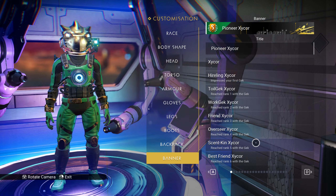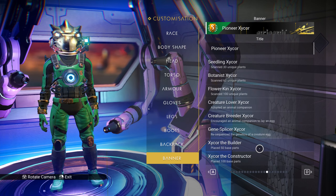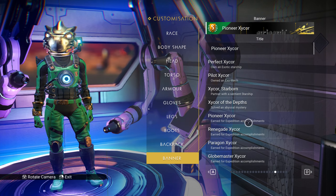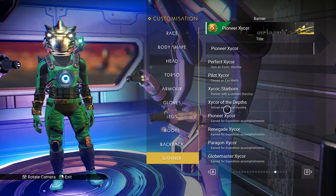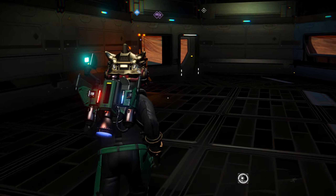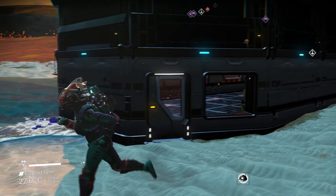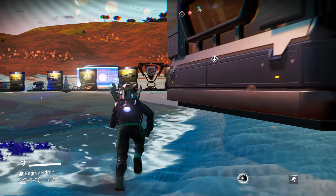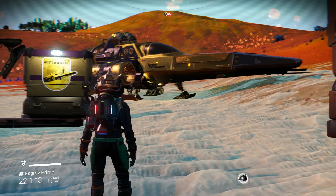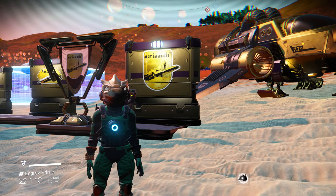That's way over here — it's like the fifth one from the end, the fifth dot from the end. That's where it is on the appearance modifier. All these things are appearance modifier stuff, so they're pretty cool. Nice look, nice ship, and they're a nice addition for your base and stuff.